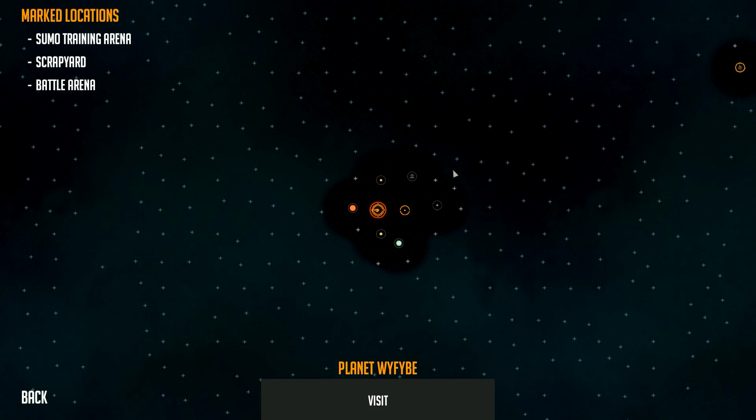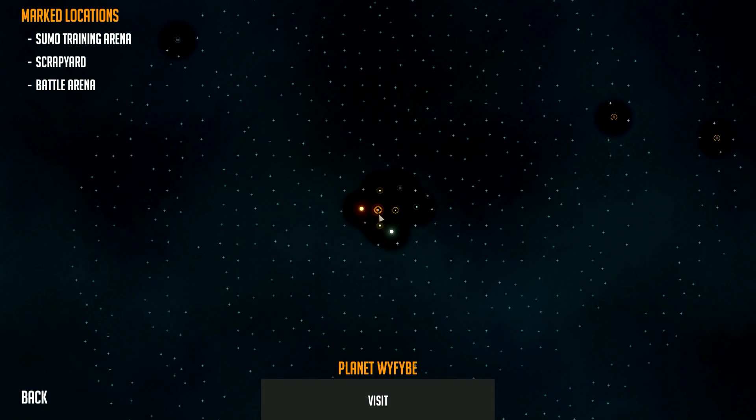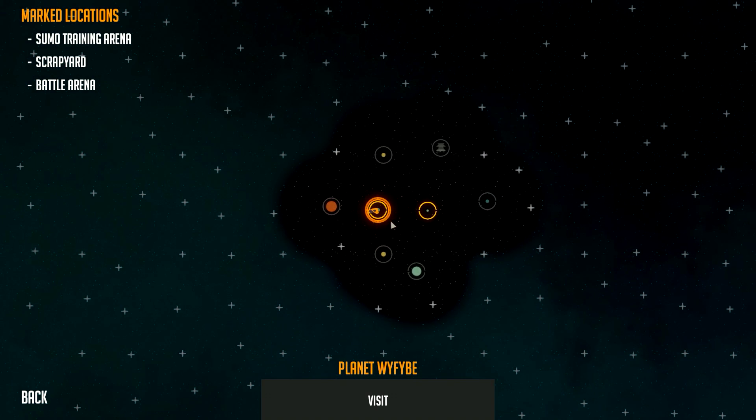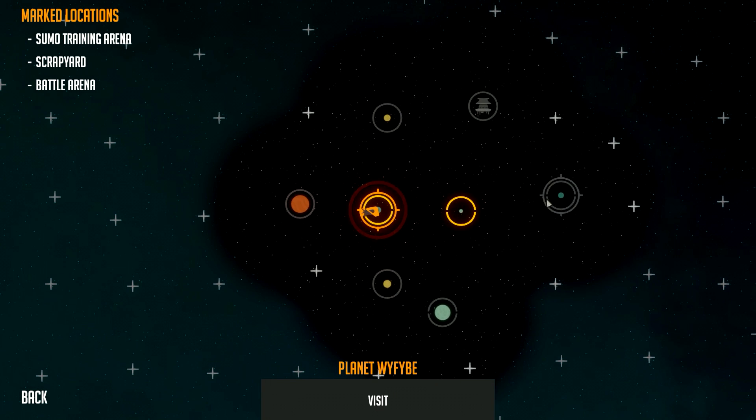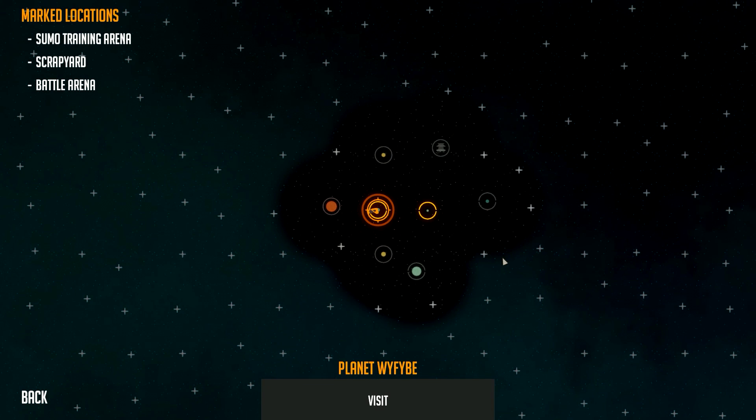What really got me hooked on this game - first of all there's a lot of things to do. You can see we have this whole galaxy to explore, so just a lot of stuff to do number one. And number two, the game has a whole element of logic blocks to it. You guys know me, I'm a big fan of logic-based stuff. You can build ships that are completely manually controlled if you want to, but you can also build ships that are fully automated and everything in between.